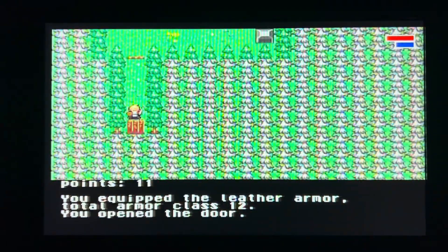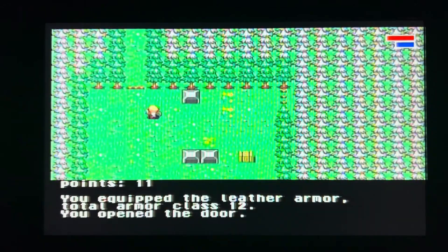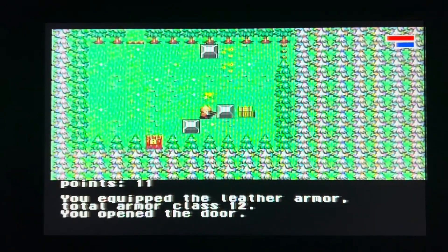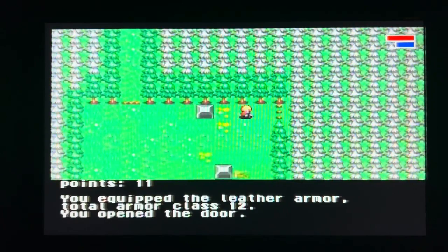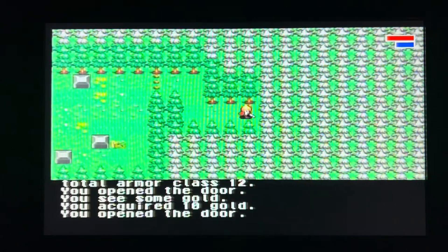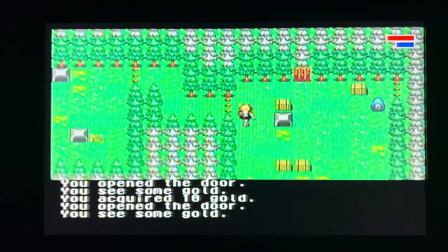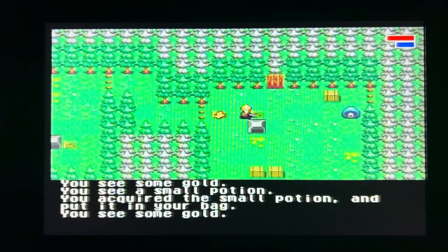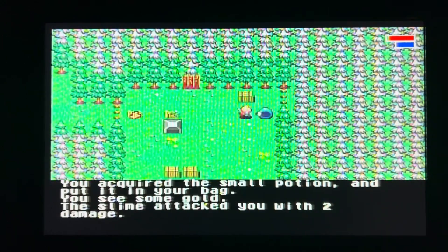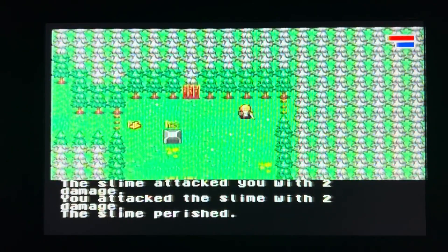This game basically has one goal: you need to collect 11 crowns, and then that's it. You've got to go around several levels just to get these crowns. But it's not too easy, because the game uses randomly generated worlds, so each time you play, the levels are going to be pretty much randomized.